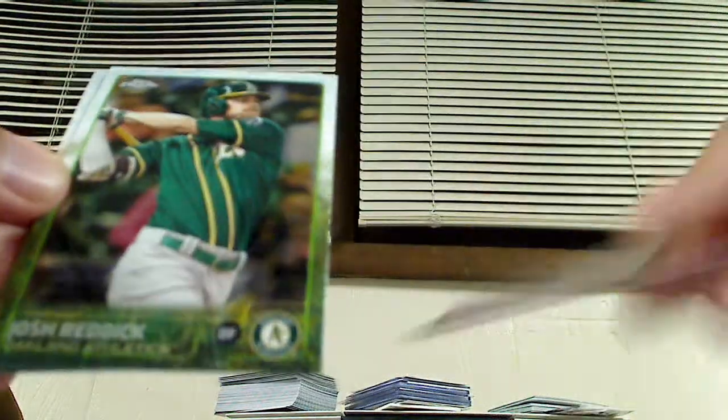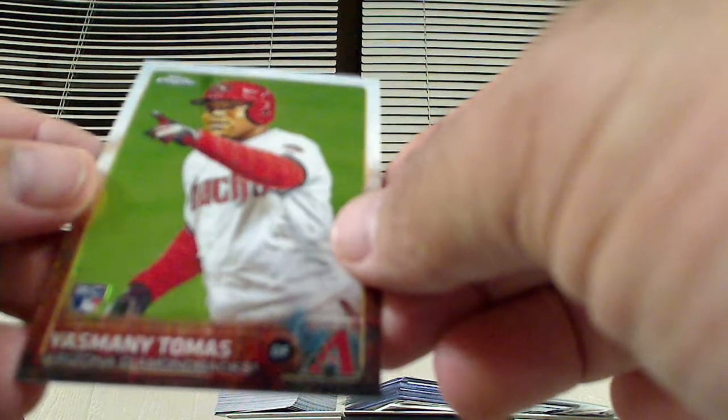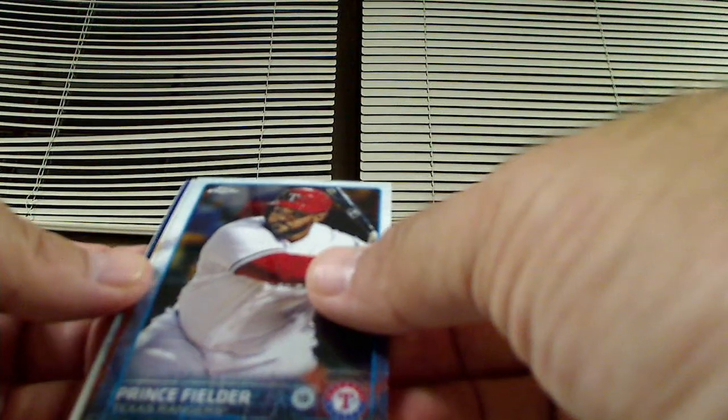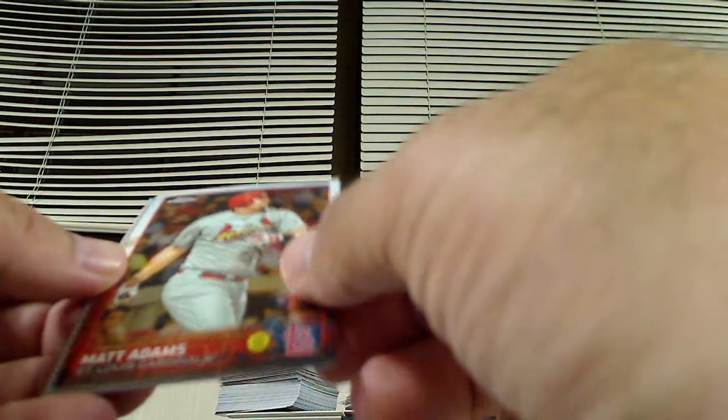Adam Eaton, Mike Napoli, Josh Reddick, and a rookie card of Yasmany Tomas. Last pack of the regular cards — Prince Fielder. Now we got an insert in this one, a Matt Adams, and a Todd Frazier.